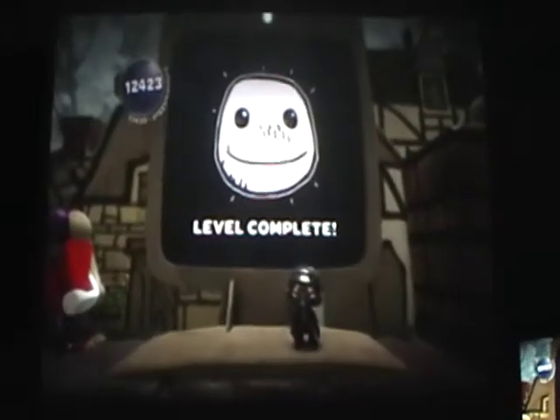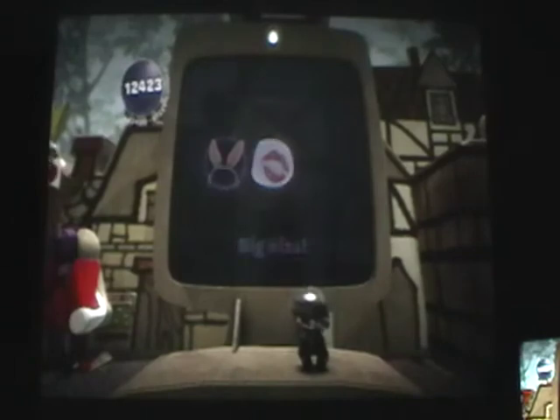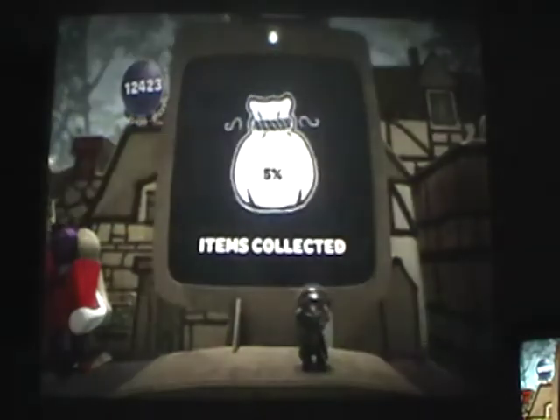We learn about the scoreboard, and then level complete, which gives you the gold badge, which wins you bunny ears and the big kiss skin. Then you get ace, because you jumped over that pit of death, and you get the pirate hook and the pirate eye patch.